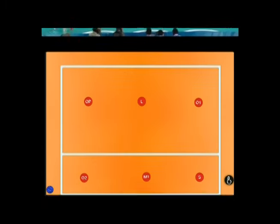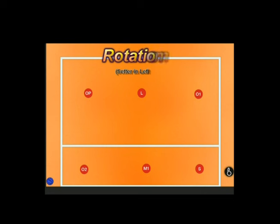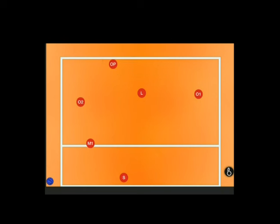This video lesson is going to specifically take a look at rotation four, which has the potential to be a damaging rotation for teams if they neglect to understand the most important rule of attacking when receiving the serve — and that is always have an outlet hitter available to attack in case of a bad pass.